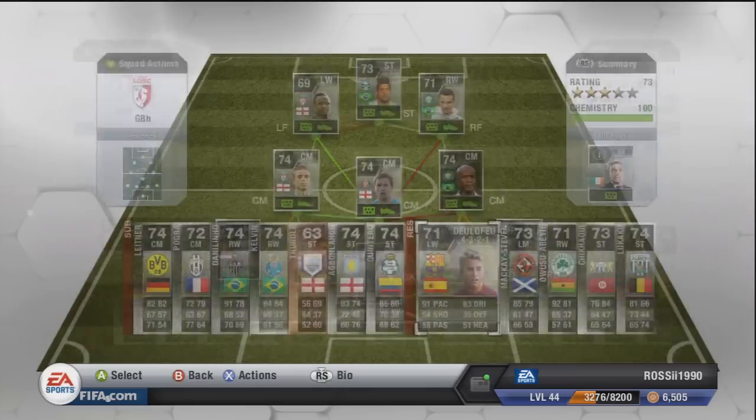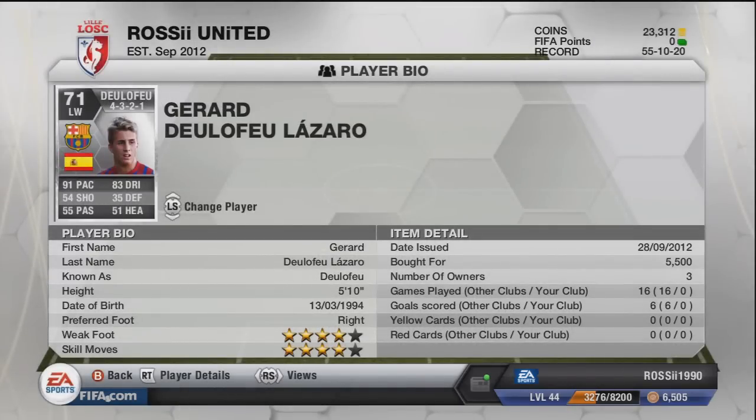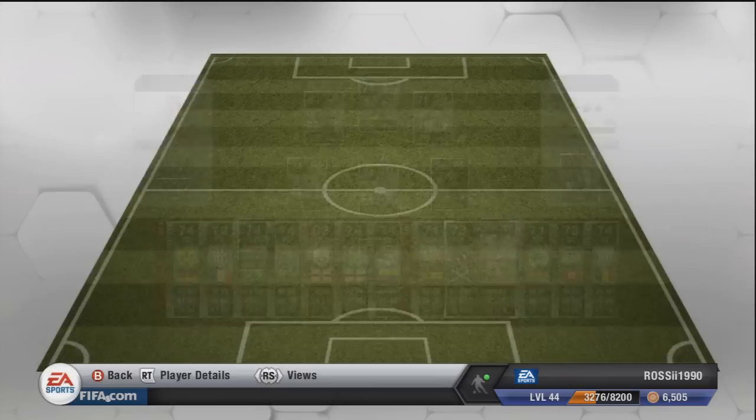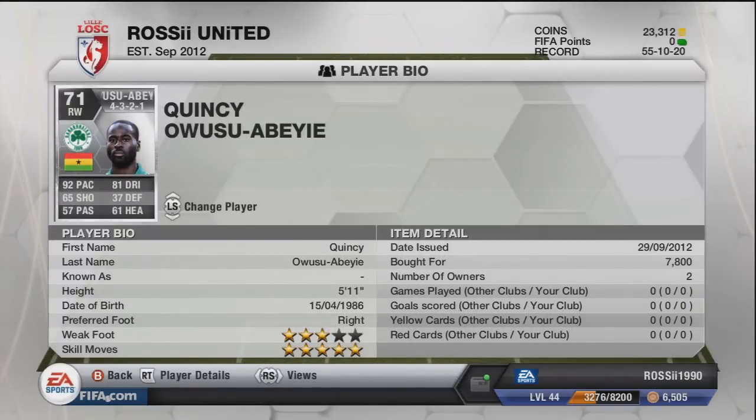Del Delufu from Barcelona B team — I paid 5,500 for him. His price was around 12k the other day, then it dropped and went back up. I think around 10k average, so we've probably doubled our money if I sell now, but I'm going to keep hold of him. I also bought Gary Mackay-Steven who plays in Scotland for Dundee United — 85 pace, five-star skiller, 15k. In a 4-1-2-1-2 probably selling for about 18 to 20k now.